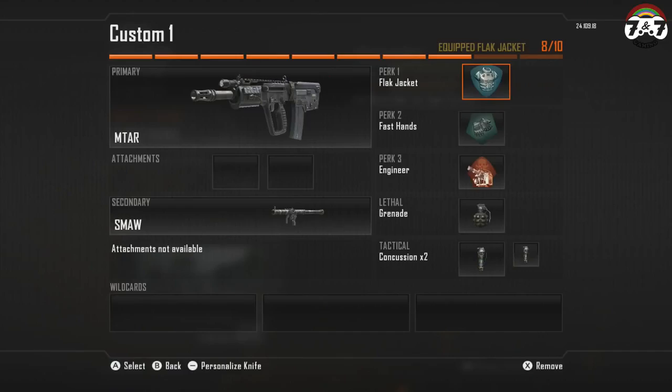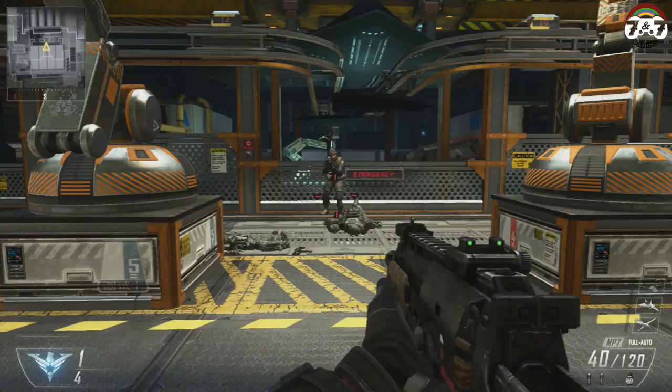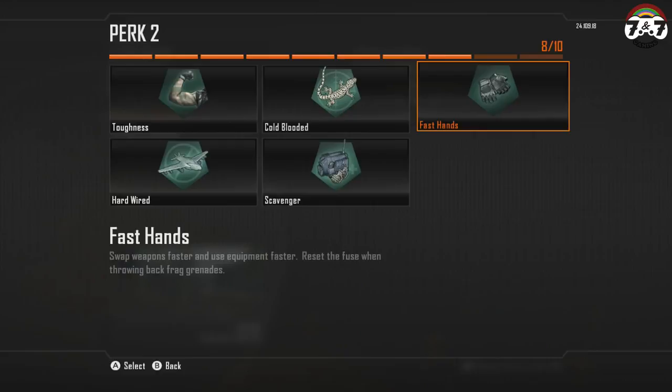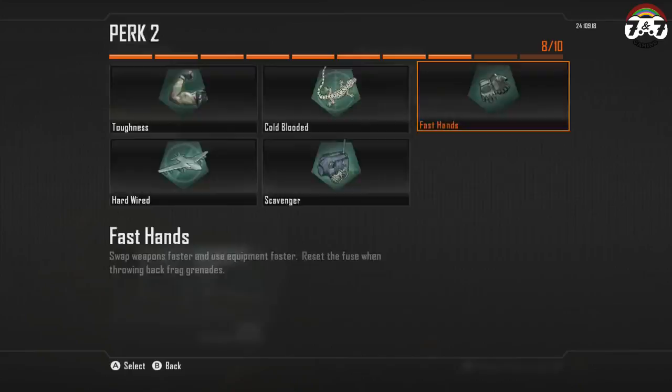In your second slot we have the Fast Hands perk. This will let you reset the fuse on grenades so you don't have to worry about cooked grenades. Next up in your final slot you have the Engineer perk. This will let you see all enemy equipment lying around the map, so before you go into a room with a trap you will be able to see it.